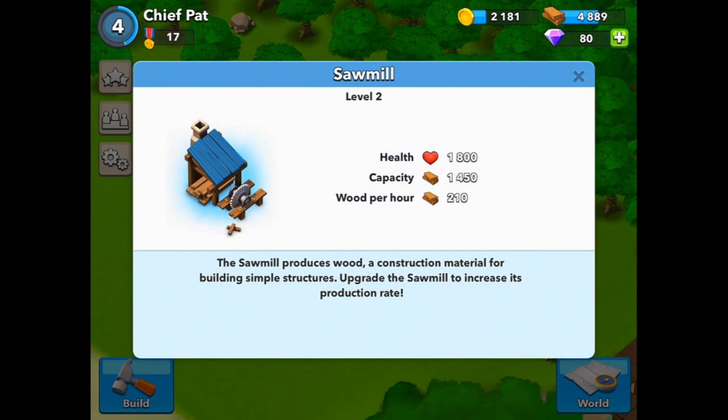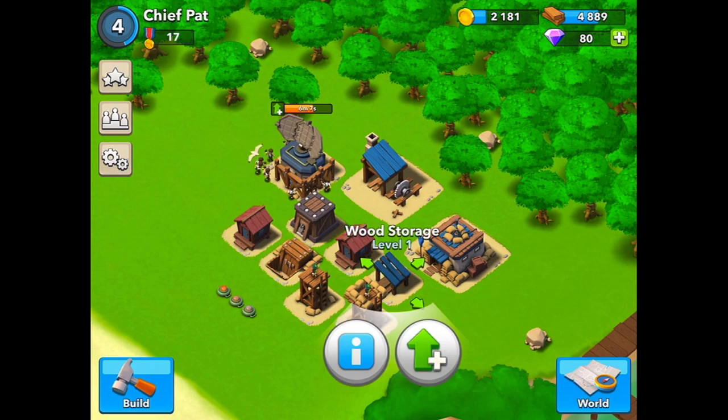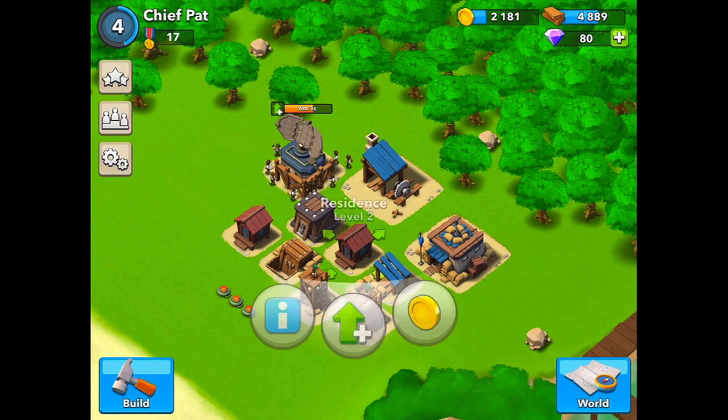You upgrade the headquarters to get more buildings inside your base. Moving on, we have the sawmill, and the sawmill creates one of our resources, which is wood. You definitely want to upgrade the sawmill — that'll give you more wood. It's also important to upgrade your wood storage, because you never want to overflow it; when you get capped off, you actually lose some wood.